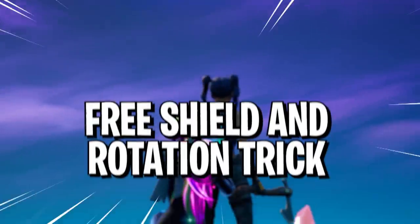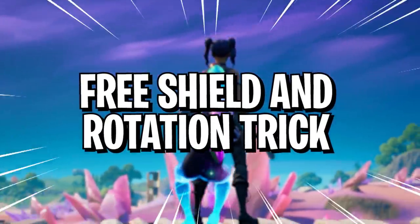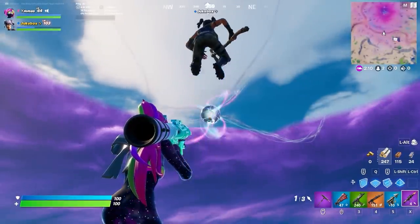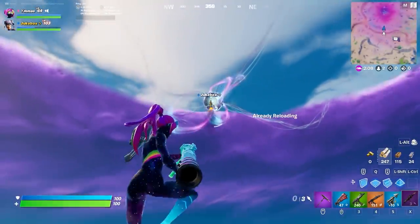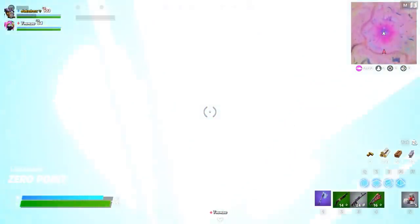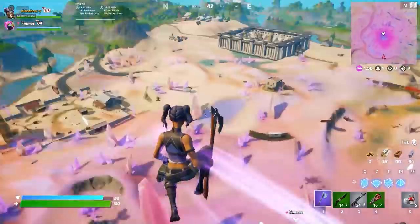Moving on, we have the free shield and rotation trick. If you want to combine a nice rotation with some free shield, then you've come to the right place. It turns out you can actually rocket ride your teammates into the zero point, which gives out free shields and launches them out the other side. It's a little tricky at first, but a few attempts and you'll be a pro.